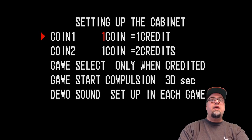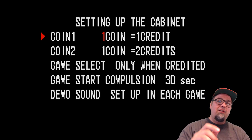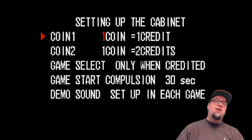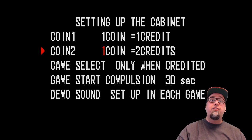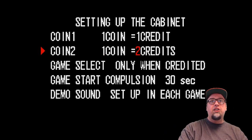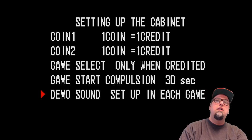Here's the other thing I wanted to show you: setting up your cabinet. Some people have messaged me about this because they get confused. They'll hit player one coin — entering one coin — then hit player two coin and wonder why it's adding an extra credit instead of just one. It's because of the way the cabinet is set up. A lot of the games will be set by default so player two inserts two coins and player one inserts one, but you can go in here and change that.